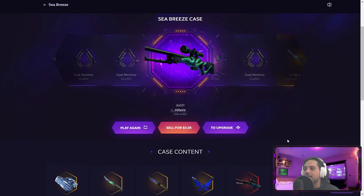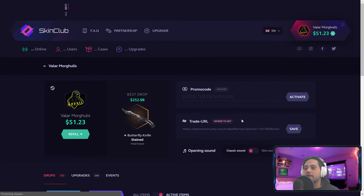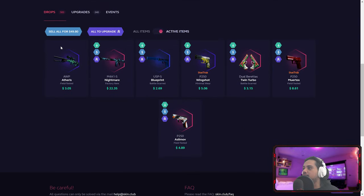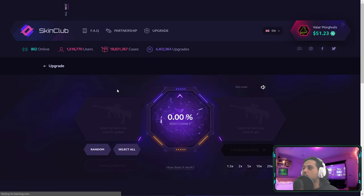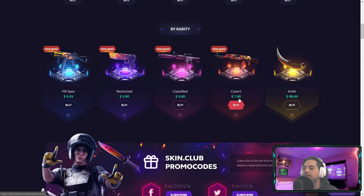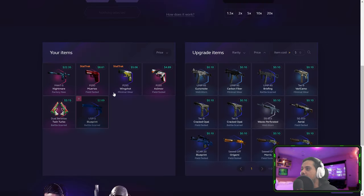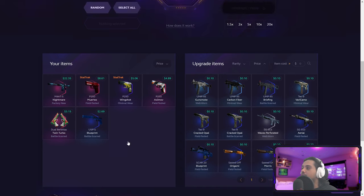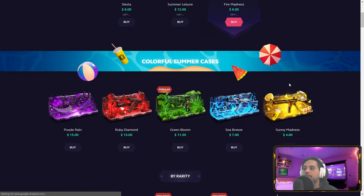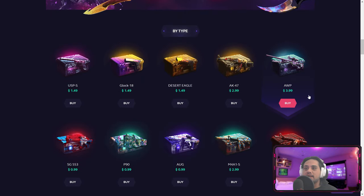We got an AWP Atheris, field-tested. Okay, before I go crazy we are gonna withdraw this. So what did we wind up with? We spent almost 50, we are back with 46. That Nightmare case actually did us some good — made up some of the losses. What case should we go for?